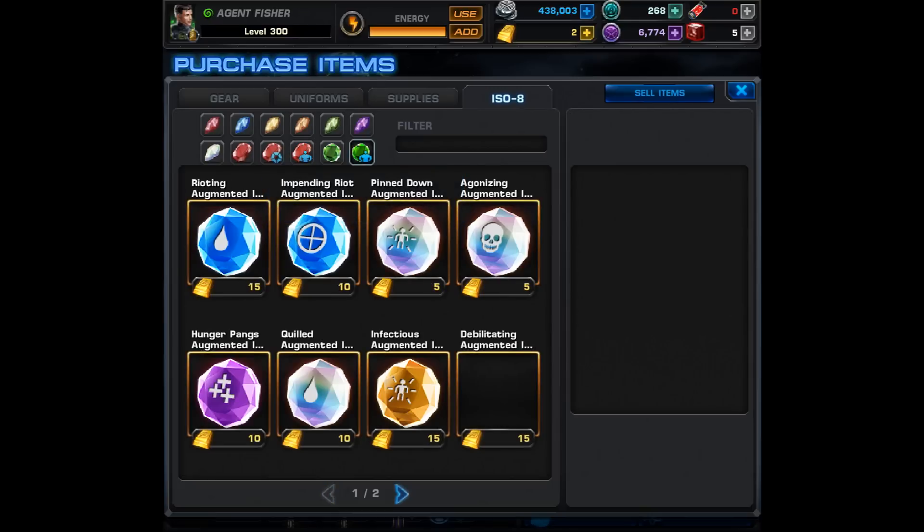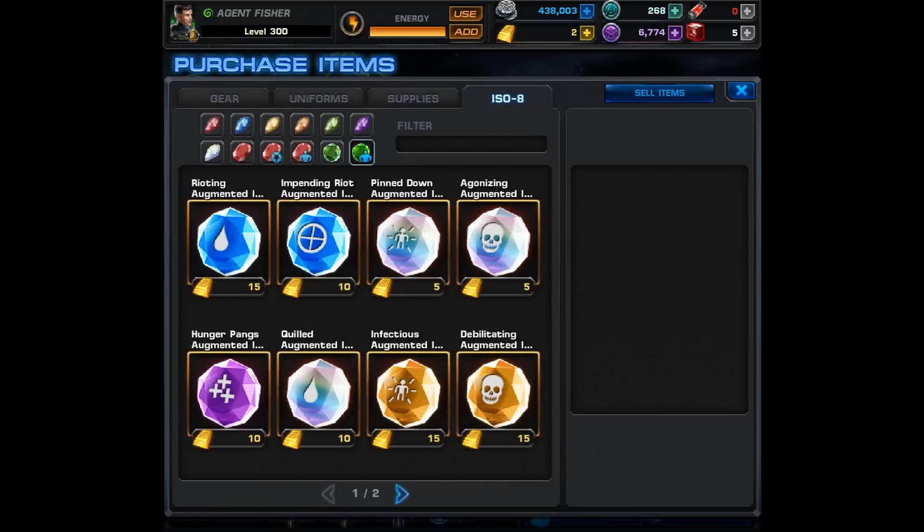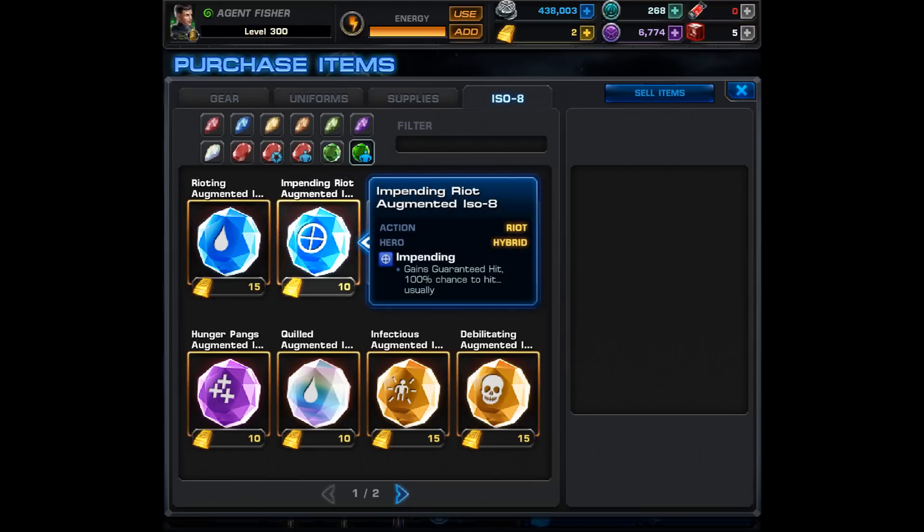Moving on to the character-specific Augmented ISO-8, you can see there are two pages of A-ISO and they're all for Hybrid. They go in order of his skills, beginning with Riot and ending with Lasher. The first is the Rioting Augmented ISO-8, which causes Bloody Riot — Riot gains Exploits Bleeds, dealing extra damage against bleeding targets. That sounds very nice, especially with his bruiser class. Then we have Impending Riot, which causes his level 1 to gain guaranteed hit — not bad, but not overly impressive.